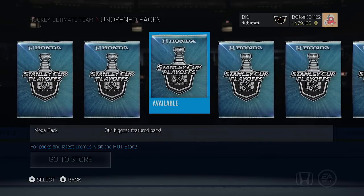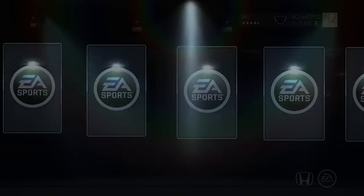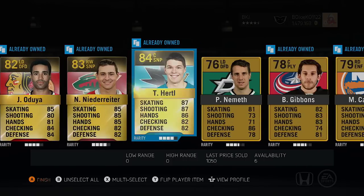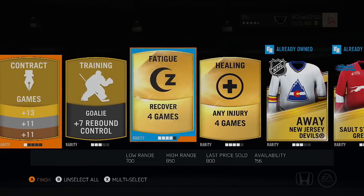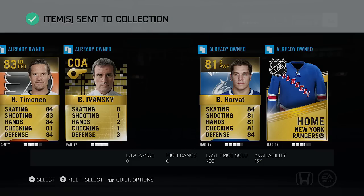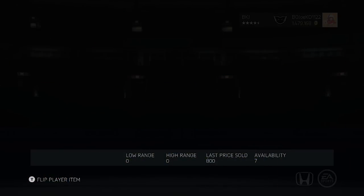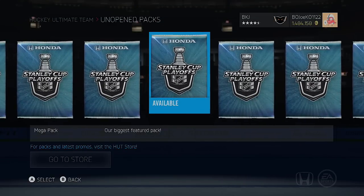I'm going to run through all the mega packs first, then the rare mega packs — 20 rares out of these. We'll start with an 89 David Krejci, not too bad. Just gonna save all the good training cards I find. There's Chimo enjoying himself up in the press box right now, not even playing in the games. It's unfortunate, but Texas absolutely stole two first and two second round picks from the Hawks for him.